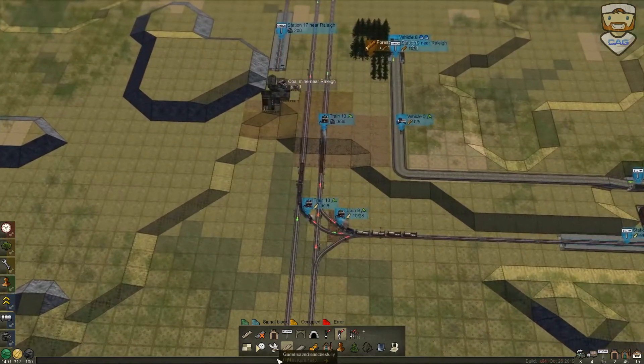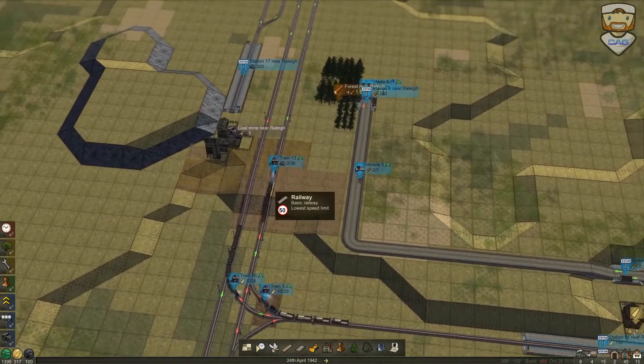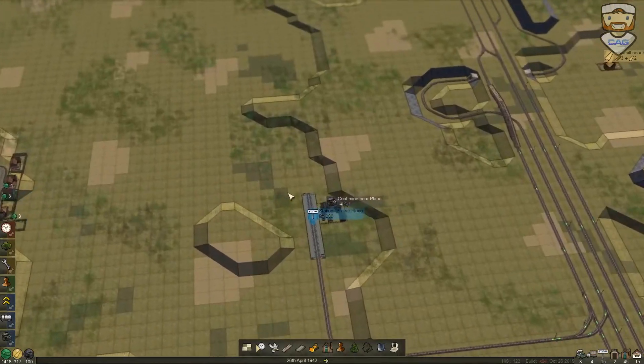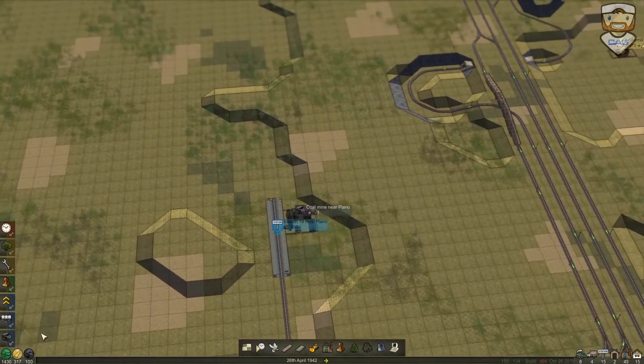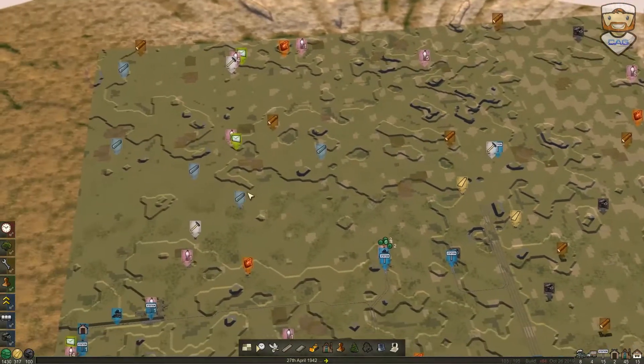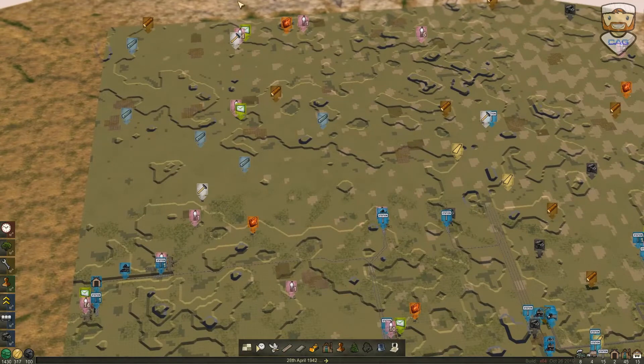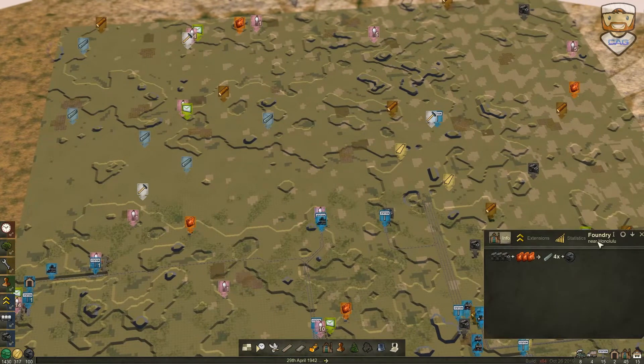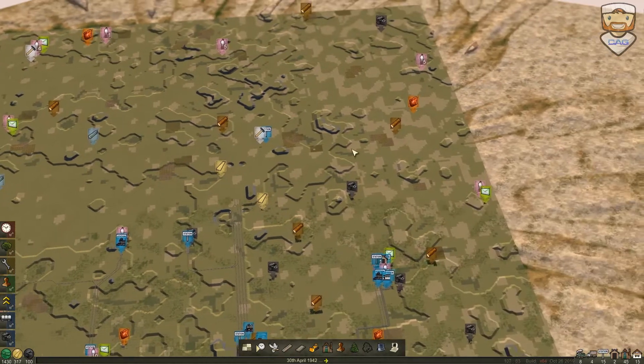That's exactly what we want. Anyway, we have this coal mine up here now by Plano. We also need steel, and if we look at the big map here, there's no coal in the vicinity of any of the iron steelworks — that's what it's called.